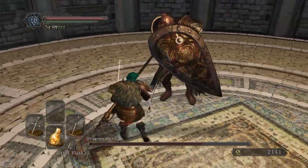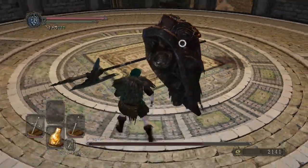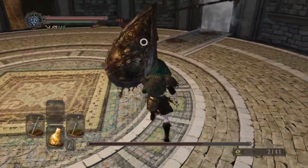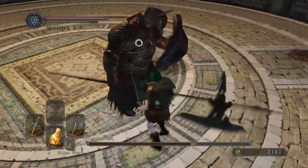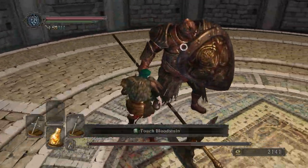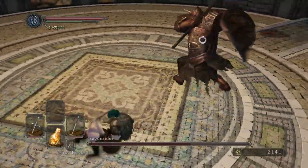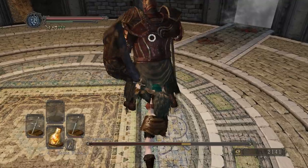For positioning, I like to hug the front side of his right hip. From there, it's just timing your roll to get safely under his swing and that's basically the whole fight. I like to wear medium armor for this so that I can roll past him without ending up too far away and being unable to hit him. After I attack, I like to get right back into that sweet spot on the front of his hip so that I'm ready for his next move.